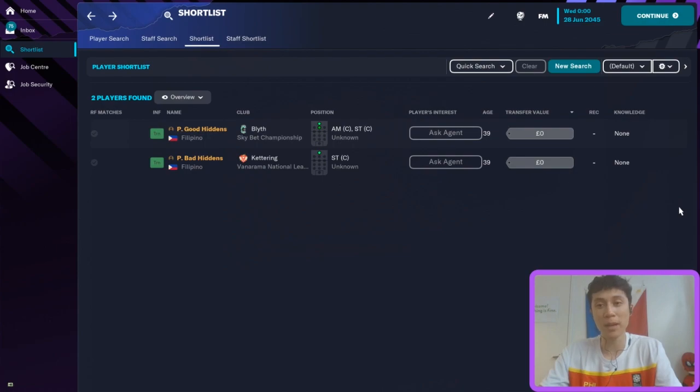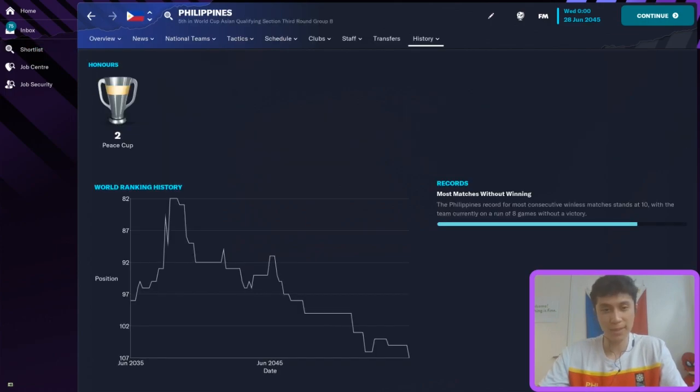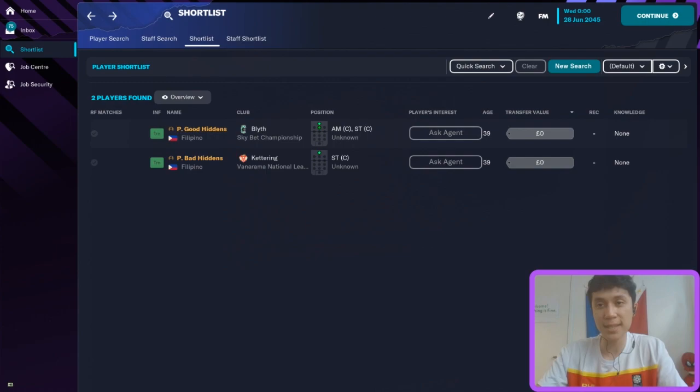So that is this experiment. Hidden attributes play a significant role in player regression — both players started at 200 current ability, but the bad hidden attribute player regressed much quicker and played terrible performances throughout his career, while the good hidden attribute player brought Blythe Spartans all the way up to the Premier League. I'm now really curious to see how this would work as two teams — a perfect team with good hidden attributes versus a perfect team with bad hidden attributes. That's something I want to do in the future.